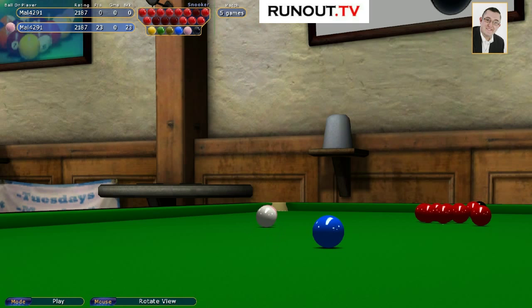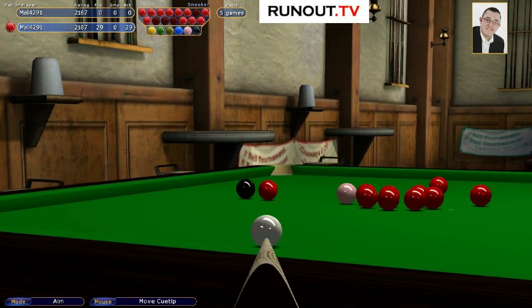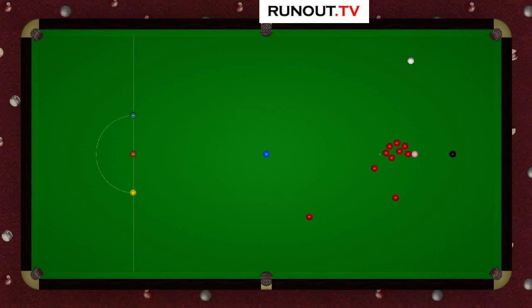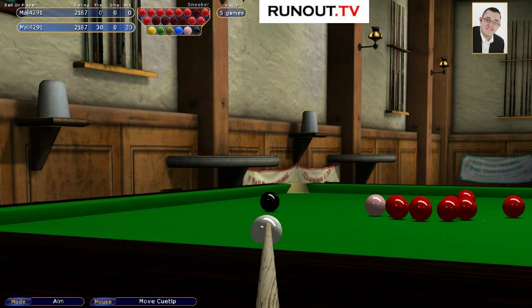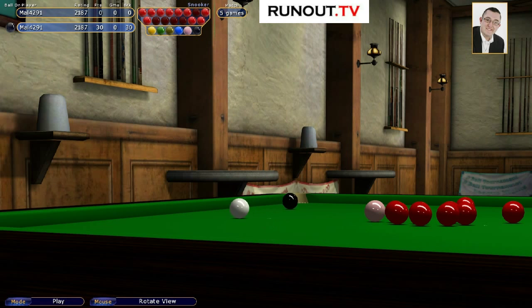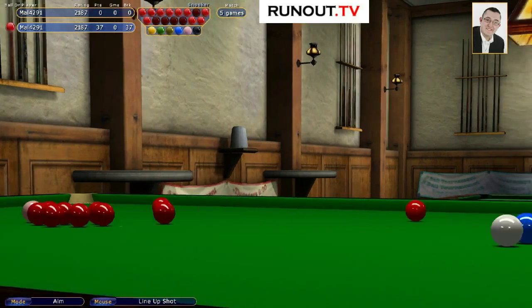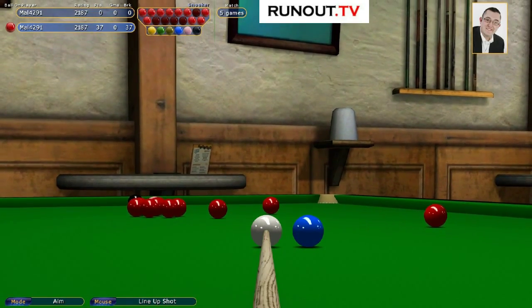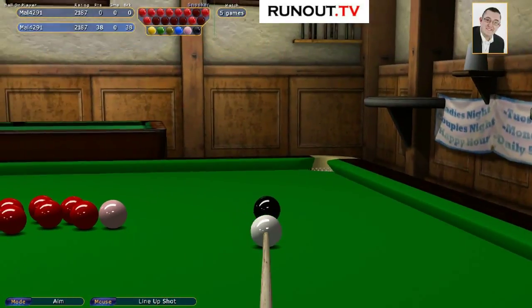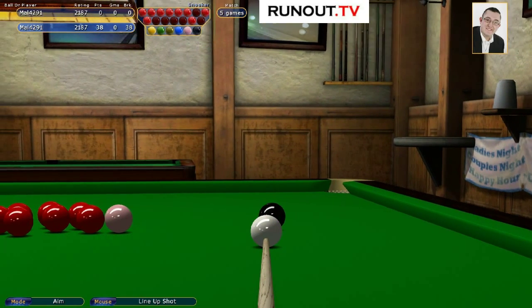We're just going to really try hard to get a decent break. The pink has been spotted at the bottom of the table. We're on a break of 37, which is pretty cool - I'm not known for my high breaks on snooker. Just trying to pinch ever so slightly - happy with that. Do I go into balls here? I think I probably do. This is a type of shot I was much more comfortable with on VP4.